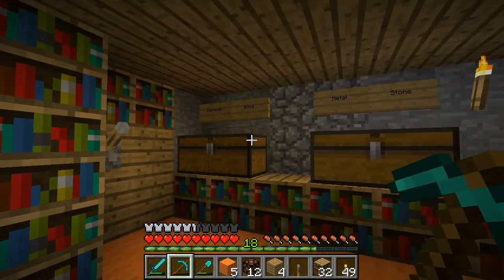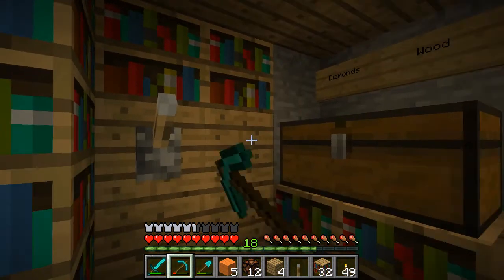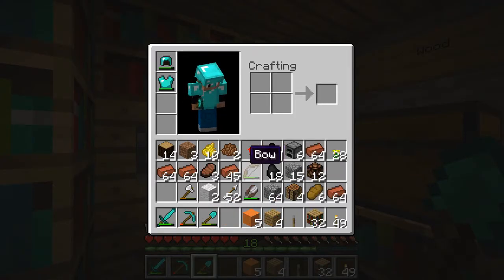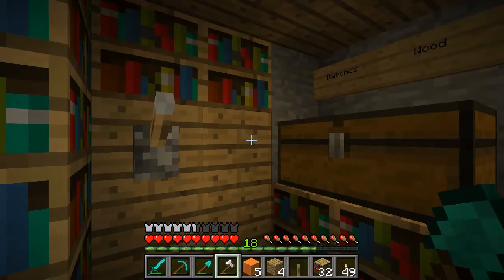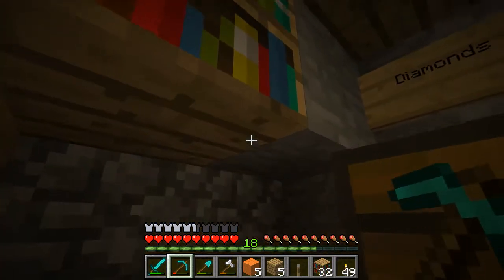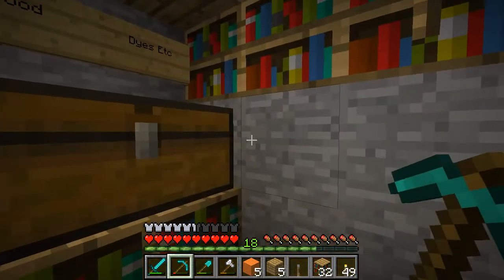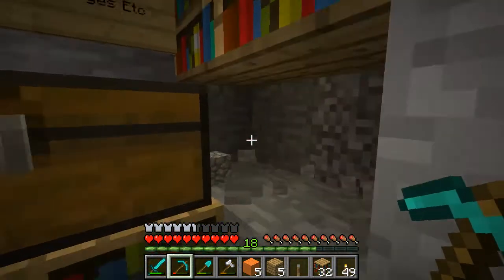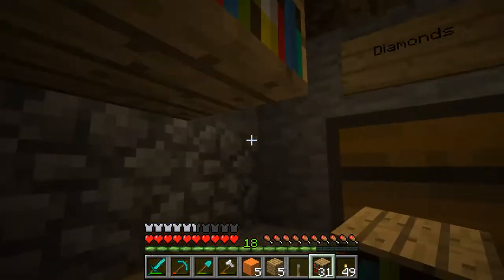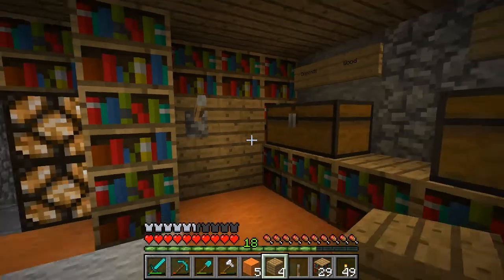That wall is sort of taken care of. I almost don't want to touch this wall for some reason. It's time to bring my axe back down — I've got too much wood stuff down here. We could take that out, match the other wall, and put in a bookshelf here and here. I'm glad I made 64 of those.